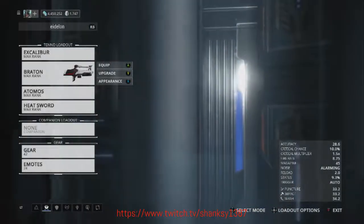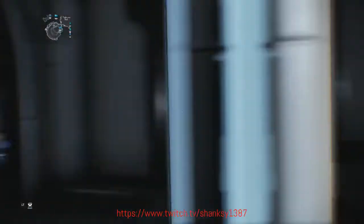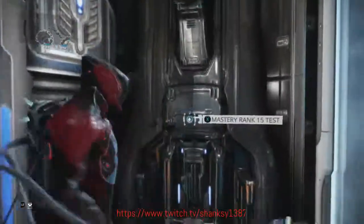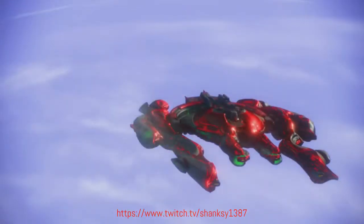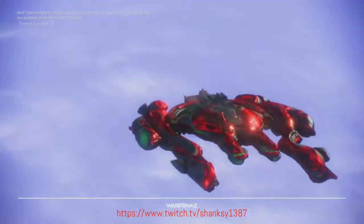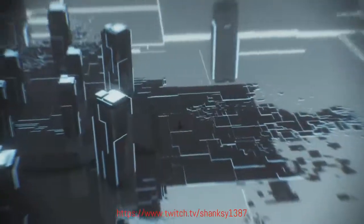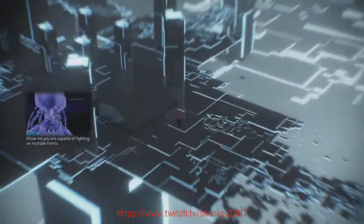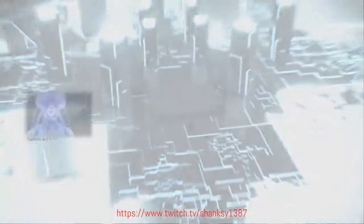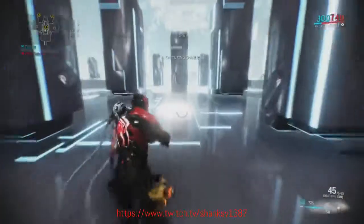I'm just using Excalibur to show you this really can be done with anything — it's not too complicated. The Bratton, the Atmos, and the Heat Sword, same as Excalibur, don't have any forma in them or any particular build, so you can pretty much do these with anything. The loadout I've chosen might even make this look a little bit harder than it should be. It's an interception style mission on a very small map, so something with CC would make a lot more sense.